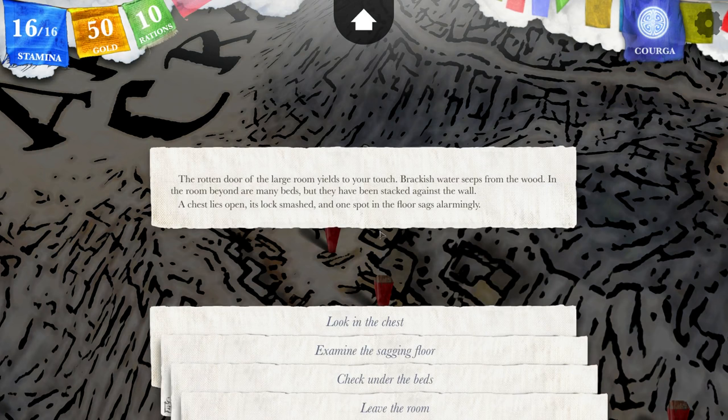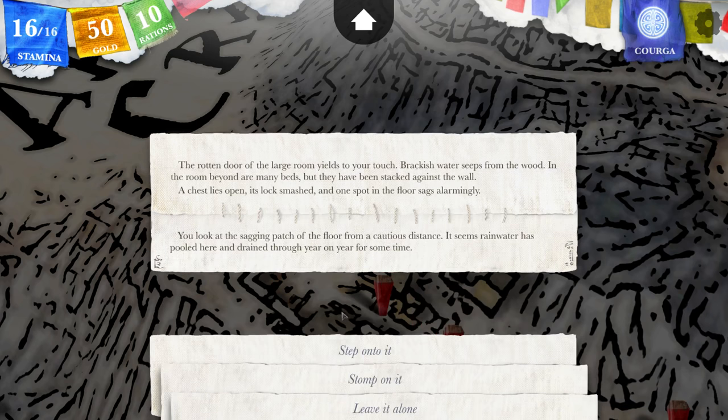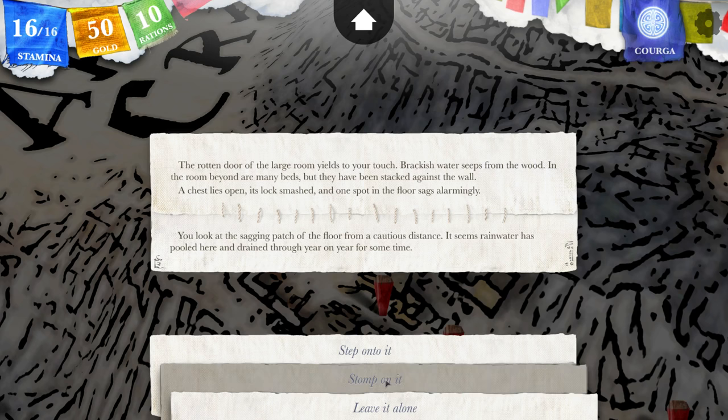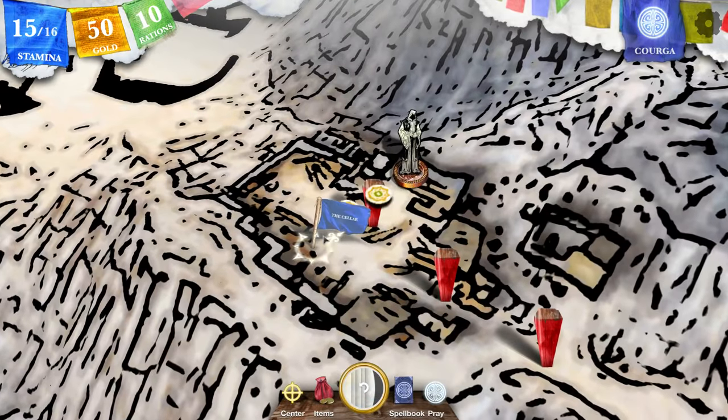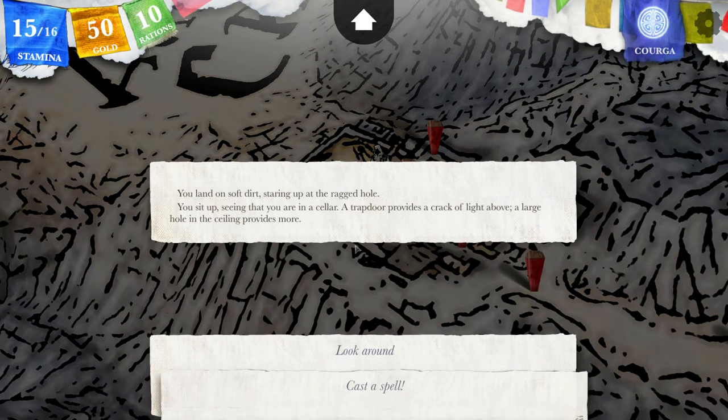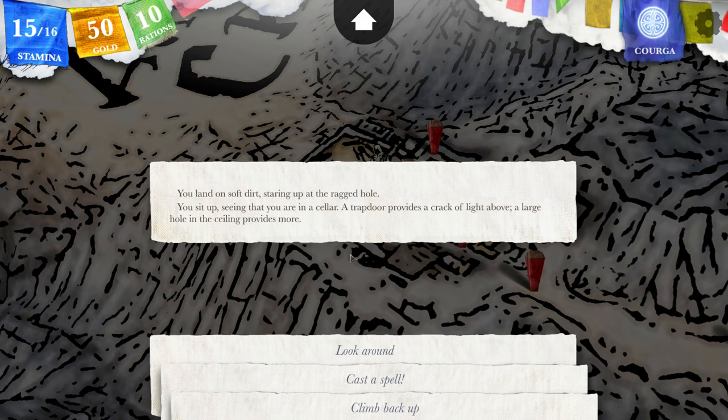The rotten door of the large room yields to your touch. Brackish water seeps from the wood. In the room beyond are many beds, but they have been stacked against the wall. A chest lies open — its lock smashed — and one spot in the floor sags alarmingly. You look at the sagging patch from a cautious distance. It seems rainwater has pooled here and drained through year and year for some time. Can I stomp onto it? You stomp down with abandon onto the sagging floor. Your foot goes straight through the old wood. As you struggle to pull it out, you hear a loud creaking — the floor collapses underneath you and you fall through. We are now in the cellar. You land on soft dirt, staring up at the ragged hole.